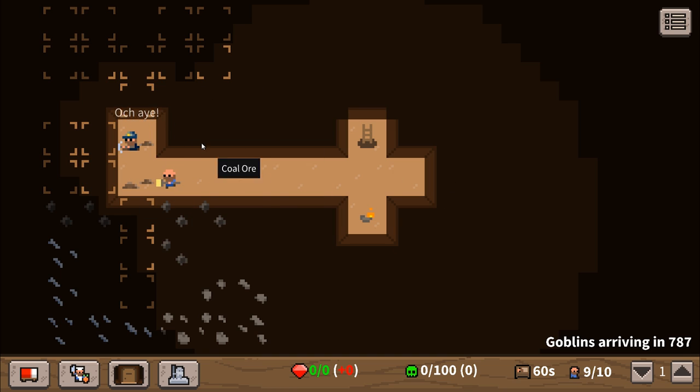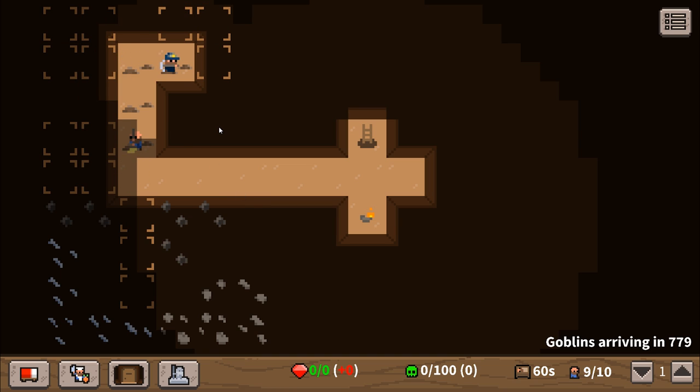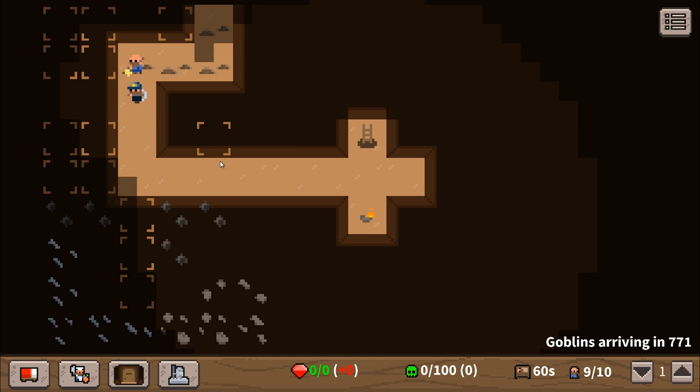We're gonna start out with our basic rooms, leave one of the people free, and get working on a dormitory way earlier. We also want a little poop station right here because that will save time from all of the dwarves cleaning up the poops.